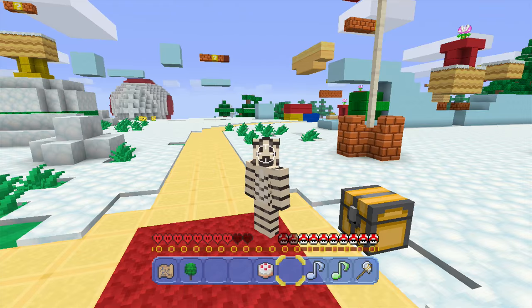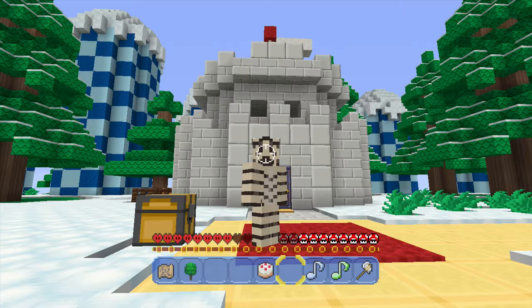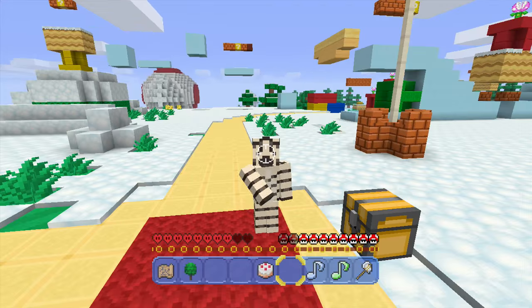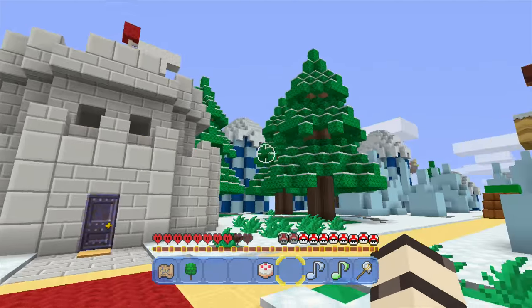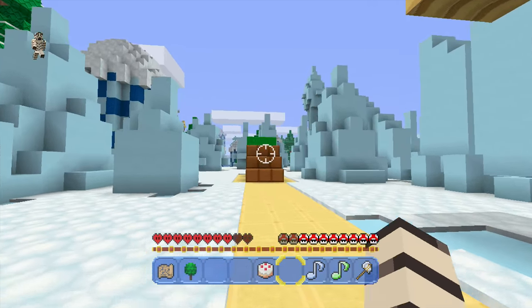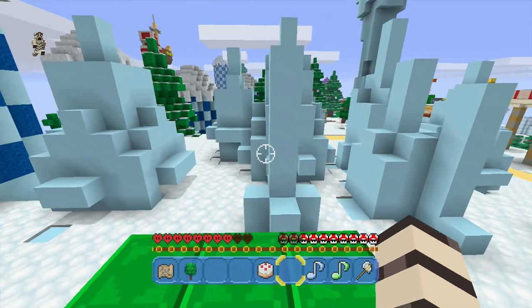What's up guys, and welcome back to the Mario Magic Pack on Minecraft Wii U Edition. In the last episode, we ventured our first little area here and decided to choose a snow area. Of course, there's no right or wrong way to explore this world. So I think eventually we will go back and start from the beginning again, because there's different paths, and I've been looking through it to see which path we want to take next.